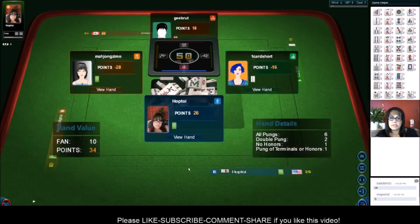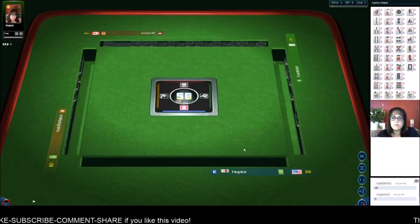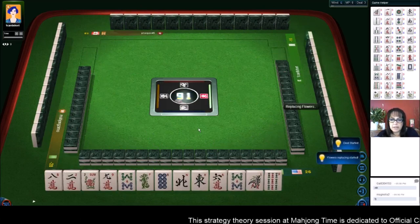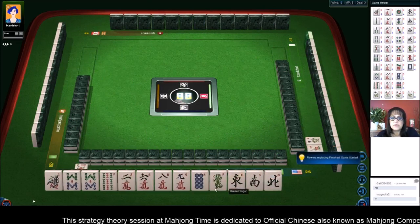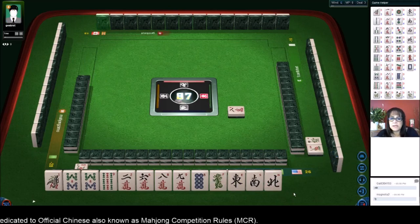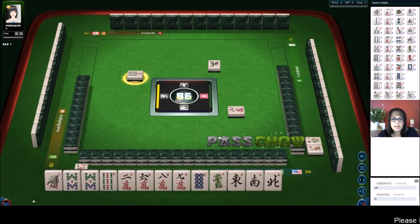That was the second deal - we're going into the third deal now. The reason I like to play online is because it's a great way to practice through picking and discarding with other players. I like to do exercises with my tiles at home to get used to seeing patterns in your dealt hand. Those two exercises together - playing online and practicing with your own tiles - can really shorten your learning curve for playing live. North wind. Seven bamboos - we're gonna pass on that.